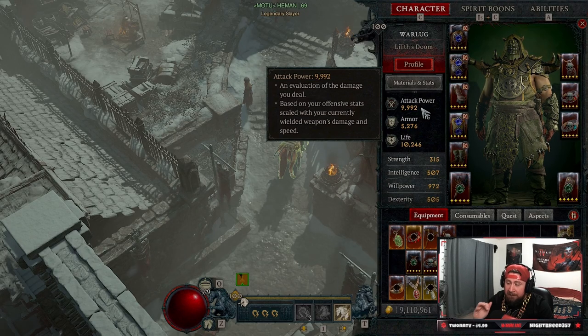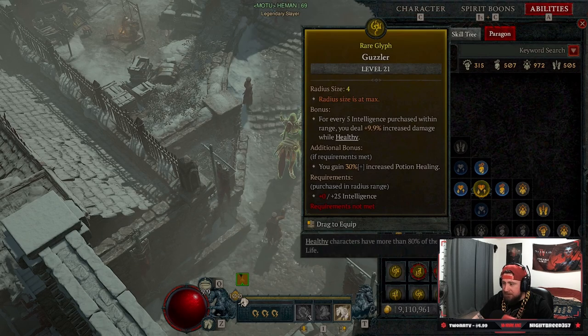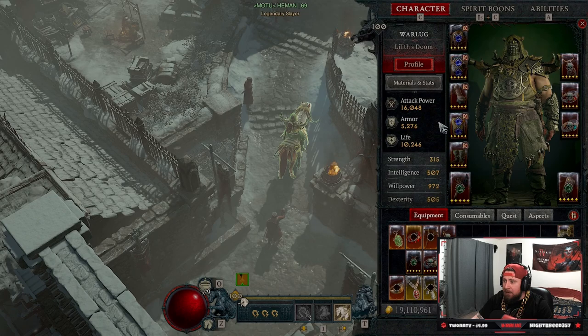Guzzler is literally giving me 6,000 attack power — 6,000 attack power while I'm healthy. We put Guzzler back in because it's an absolute beast, and we go back to 16,000 attack power.